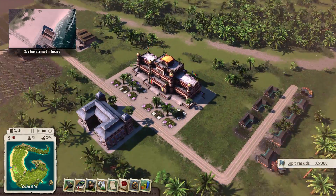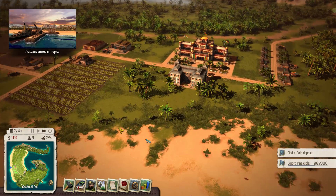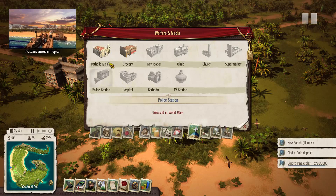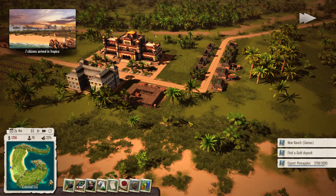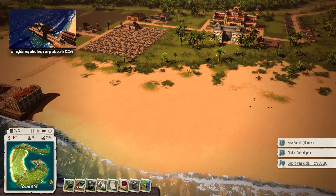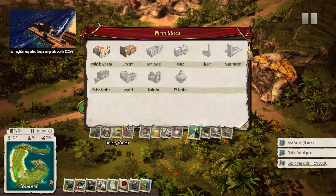My explorers are rediscovering a gold mine, and it's time to build a Catholic mission. There's a quest for a llama ranch that gives us revolutionary support — which we are definitely going to need. So we'll place the Catholic mission fairly quickly with enough room for a road in between. We're also going to build some military towers and probably a military base behind us with towers surrounding it before we declare independence.